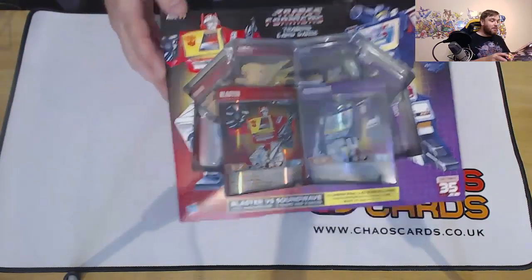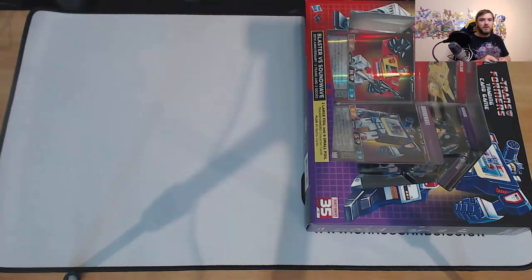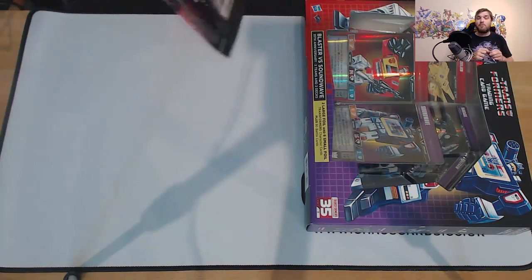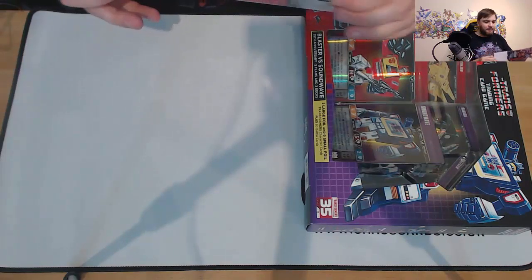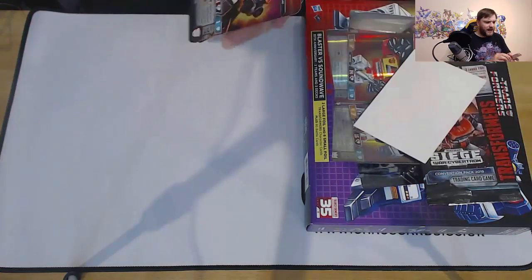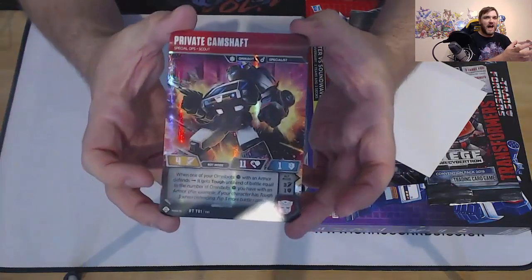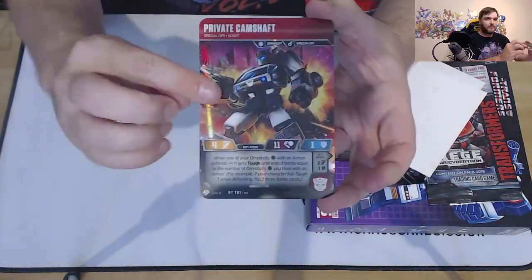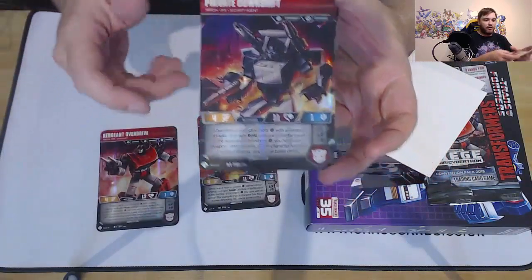We're going to start off with the Omnibot pack. This is a pack that was only available at San Diego Comic Con — it did get sold on Hasbro Pulse for a brief period of time, but it doesn't ship outside of the US and Canada. And here's what we get: Private Camshaft, Sergeant Overdrive, and Private Downshift.